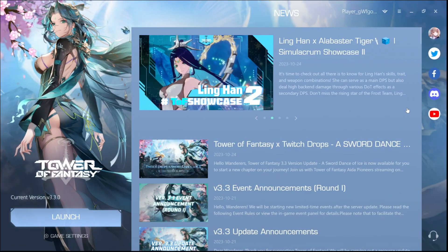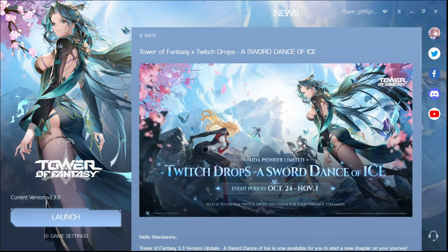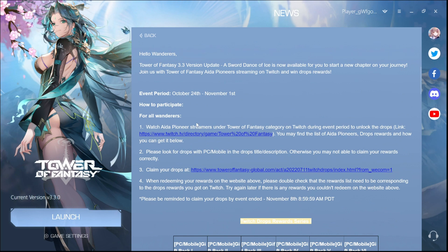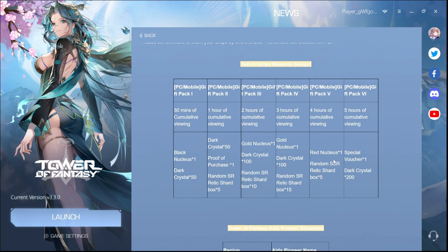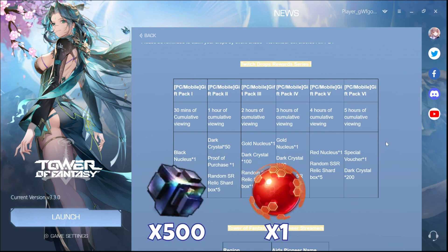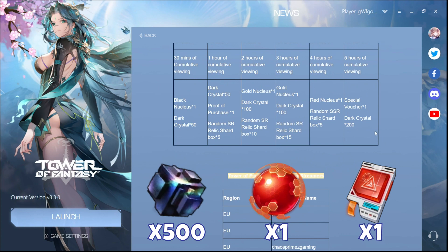Next, we have the twitch drops. Go over to the ToF client and there's a detailed explanation on how you can get your twitch drops. The possible loots are also listed down here. In summary, if you gain an accumulated five hours of viewing, the overall rewards will be 500 dark crystals, one red ball, one red tissue paper, and some extra stuff.